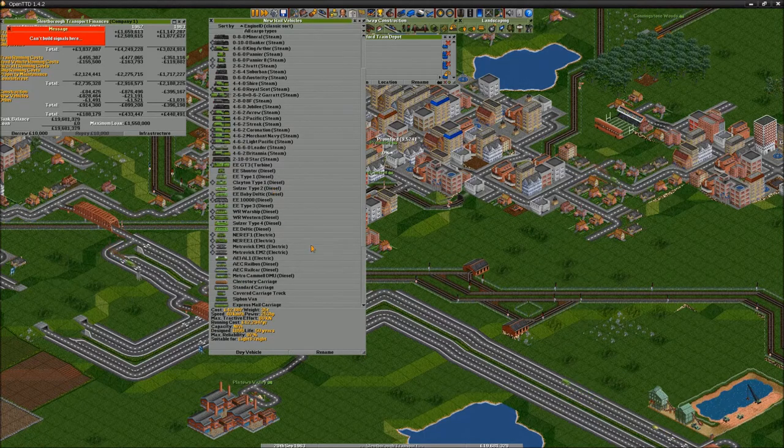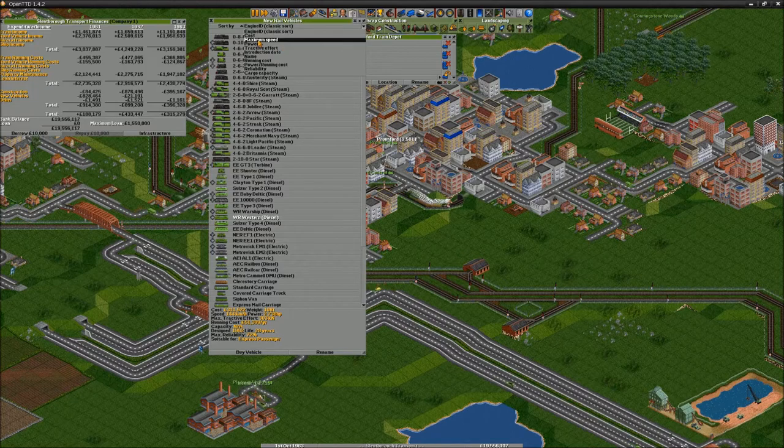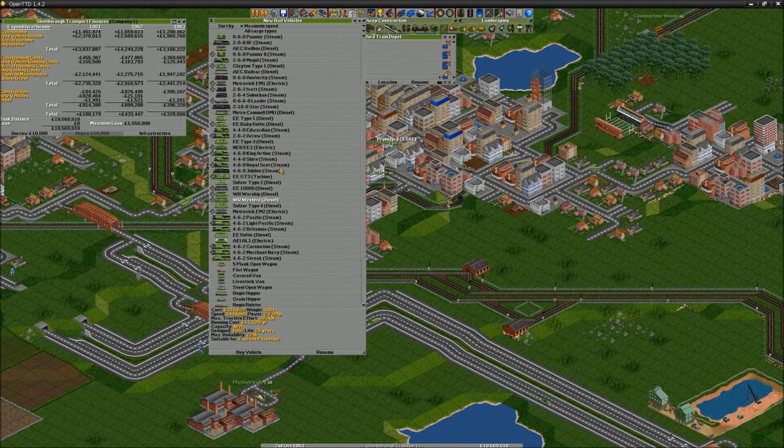Now let's build our train. Which one? Obviously not a steam one — that doesn't really... that ain't fast. Turbine? These are trains. A-160. Can we sort by maximum speed? There you go. A-185 steam. I guess we can get this one here.